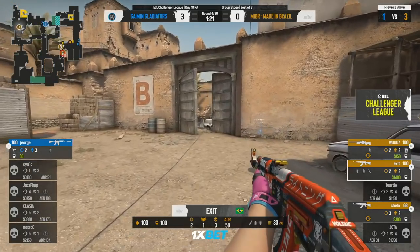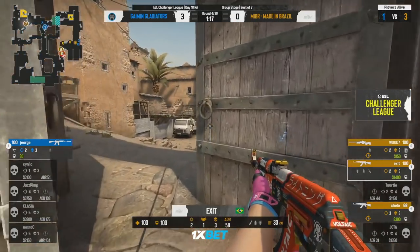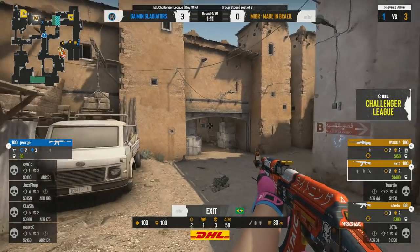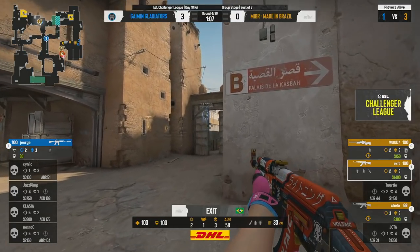On to George now — he's on the complete other side of the map and he might just get blindsided by Exit here. He's prepped towards B, one shot to the side of the head is all it'll take. And while he's missing for now, are they going to completely miss each other? No, there's the spot — now he knows.